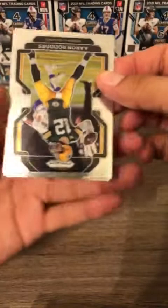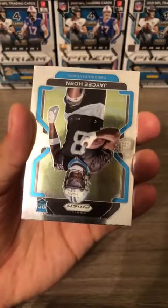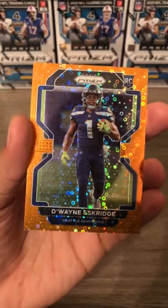Third pack — Aaron Rodgers is going to be the top card, followed by Kevin, then JC Horn for the Panthers rookie card, and the disco is going to be a Seattle Seahawk — Dwayne Estridge. So that is going to be a Seahawks disco.